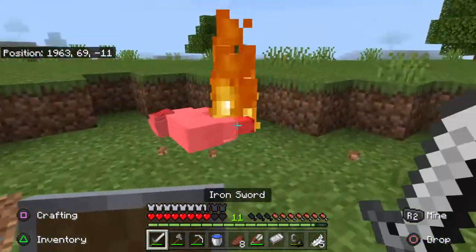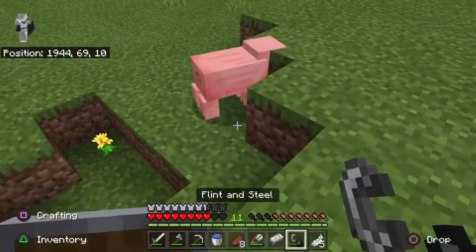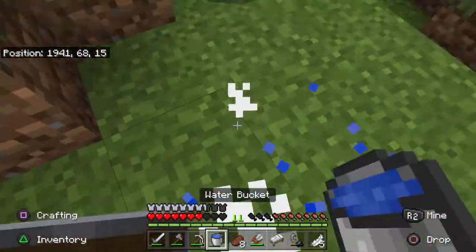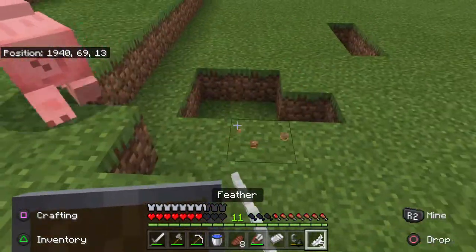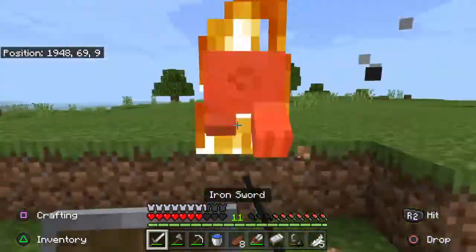A ruined portal — that's a nice structure. It also has a gold block and I have an iron pick. Because if you don't know, you need an iron pickaxe to break gold. You can't use a gold pickaxe to break a gold block — it has to be an iron pickaxe, which really makes literally no sense.